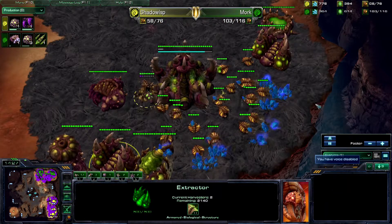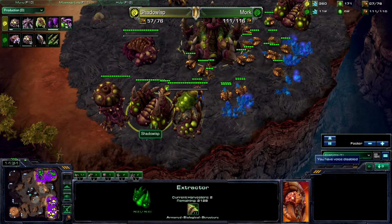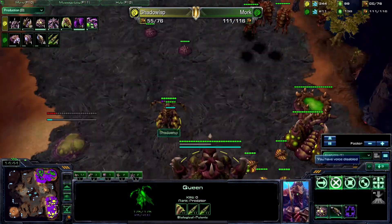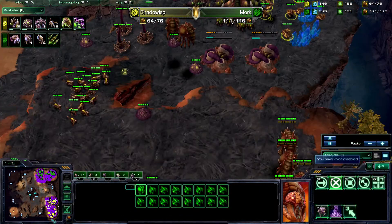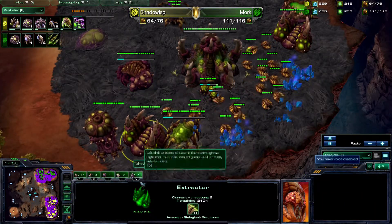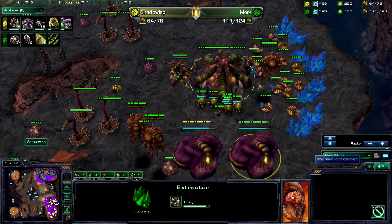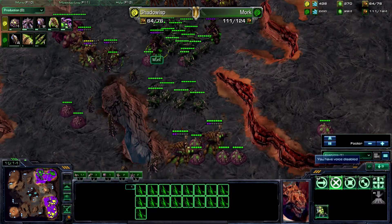So we do see Shadow Wisp... Look at his left extractor — it's only got two workers on it. We do see Shadow Wisp has been focusing more on the mineral side of things and not so much the gas, so maybe that's been limiting his production more than he would want, especially considering he's got a Spire. He's only now putting down his gas at his natural, so a lot of Zerglings are being forced to produce when maybe Roaches or something of a higher tech level would have been more useful.